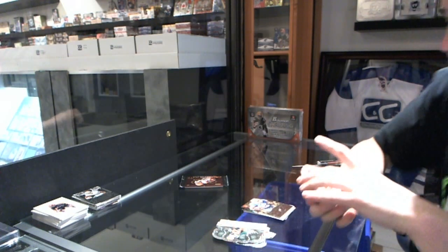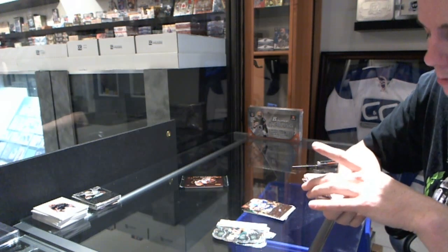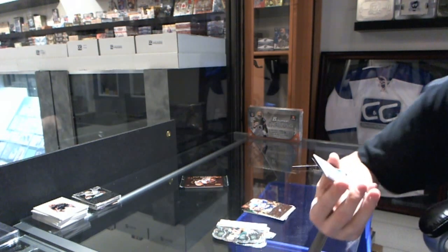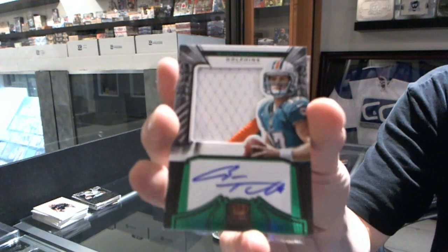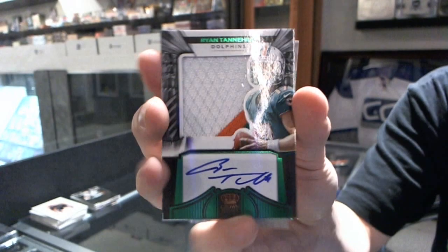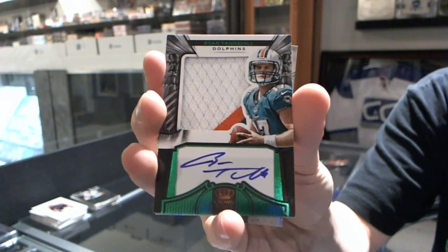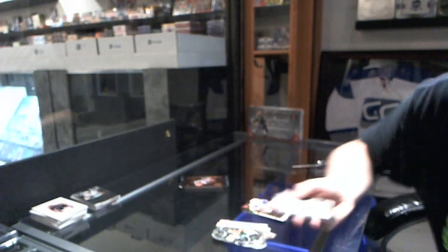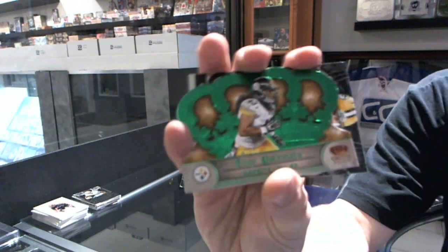We've got a three-color silhouette rookie patch Otto Emerald, number 12 of 49 for the Dolphins, Ryan Tannehill. Three-color silhouette Emerald, Dolphins. And we've got an Emerald parallel, number to 49 for the Steelers, Troy Polamalu.